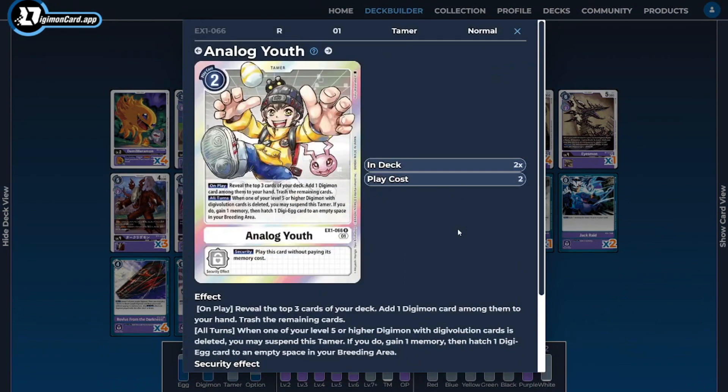On to the tamers — I'm running two copies of Analog Youth as the only tamer. It's one of the most important tamers in the deck: cheap cycling with its low play cost and on-play ability lets us filter the top three for any Digimon and trash the rest. Its secondary ability is also very usable — during all turns when one of our higher-level Digimon with Digivolution sources is deleted, we suspend it, gain a memory, and hatch another egg into an empty space in our raising area.